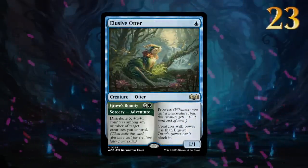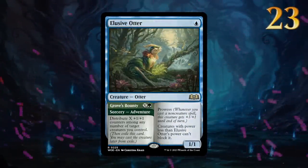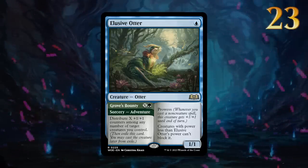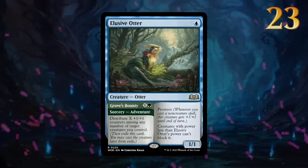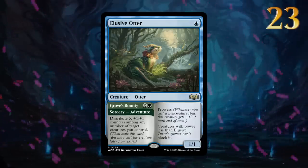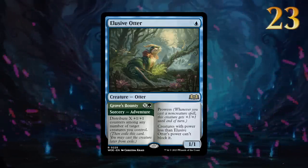Elusive Otter can be cast for 1 mana as a 1/1 creature with prowess and some added built-in evasion. Cheap prowess creatures have a good track record in constructed formats, and blue has access to lots of cheap cantrips to enhance our furry friend. The Groves Bounty adventure gives this more late-game utility than other 1-drop otters.